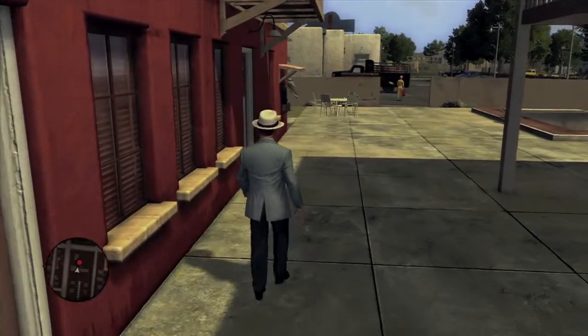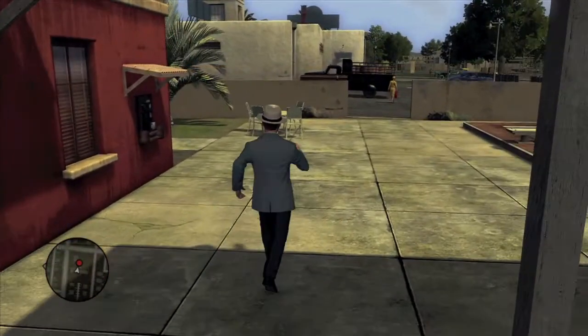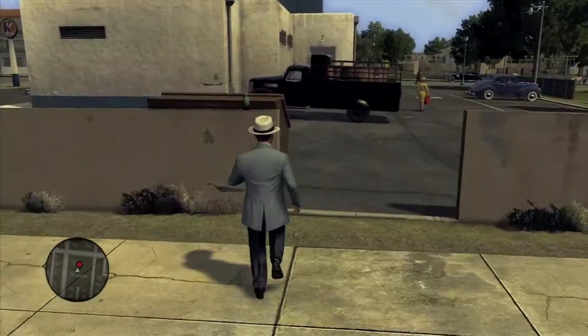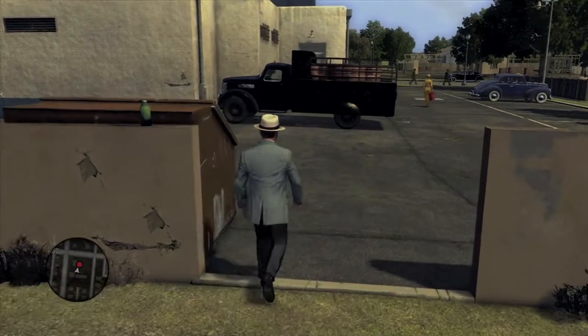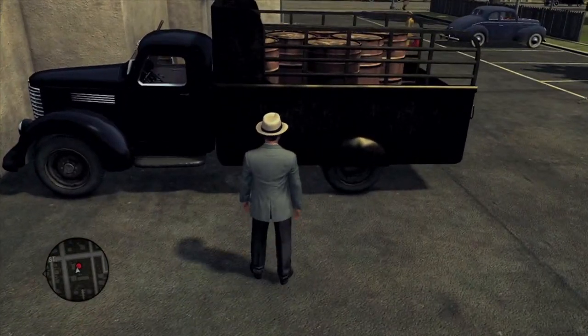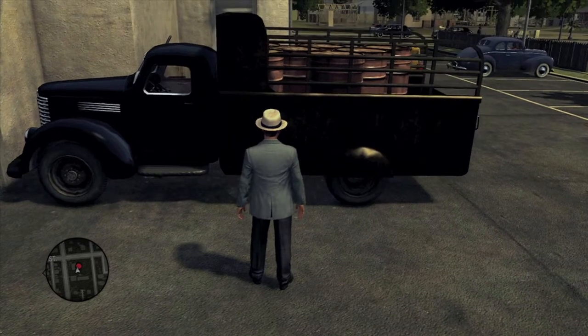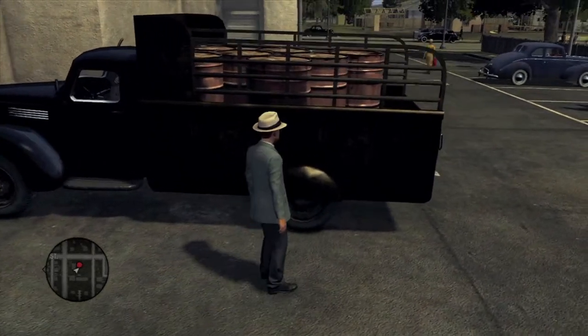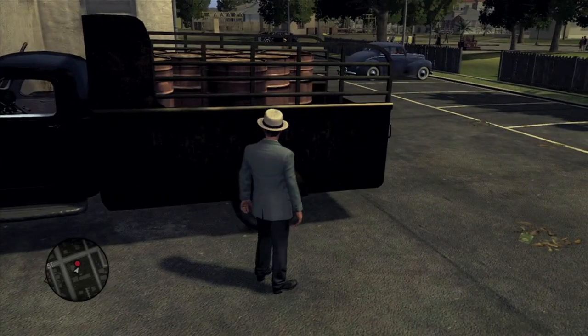And once she gets a good distance away, what you wanna do is creep up behind her, and we're gonna take advantage of this truck right here and hide behind it. If she takes a look back and you stand too close to the corner of the truck she might see you, so make sure you stand in the upper half of it, where the front is.